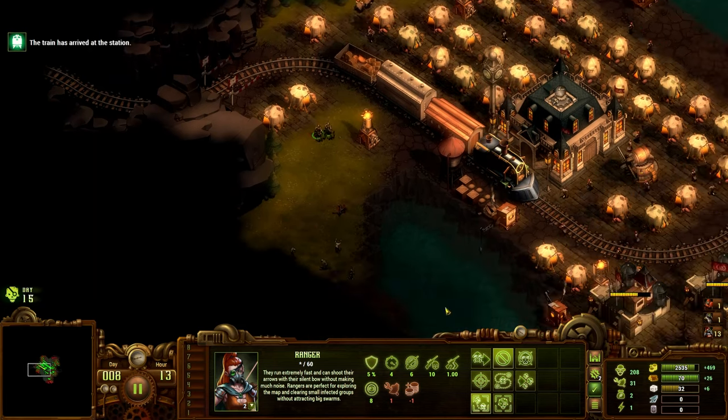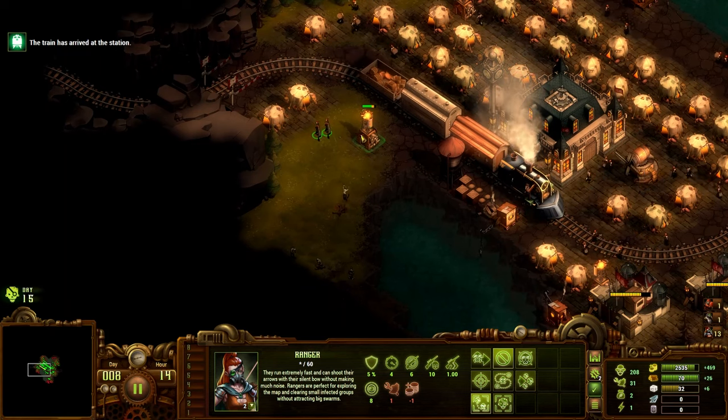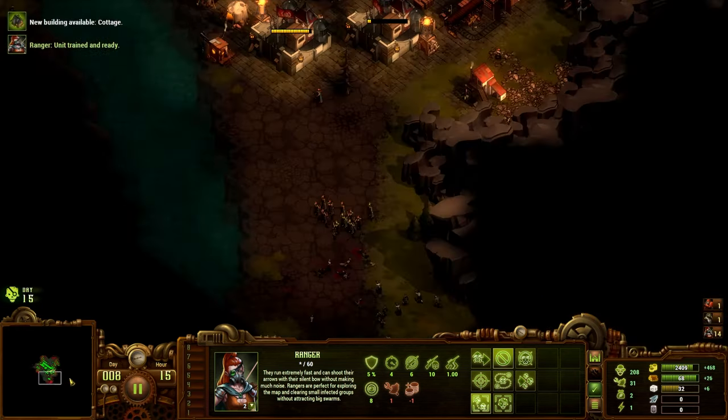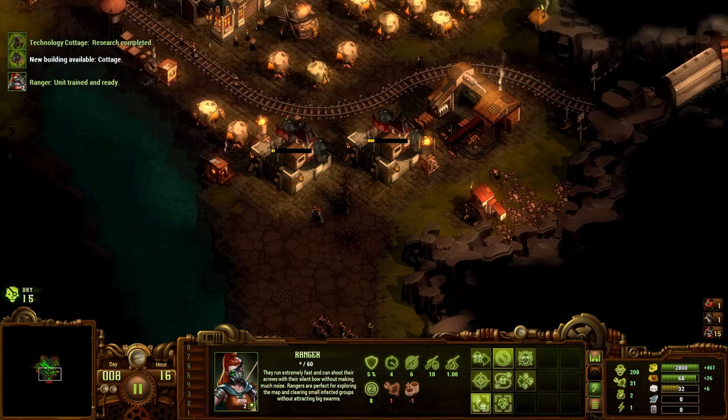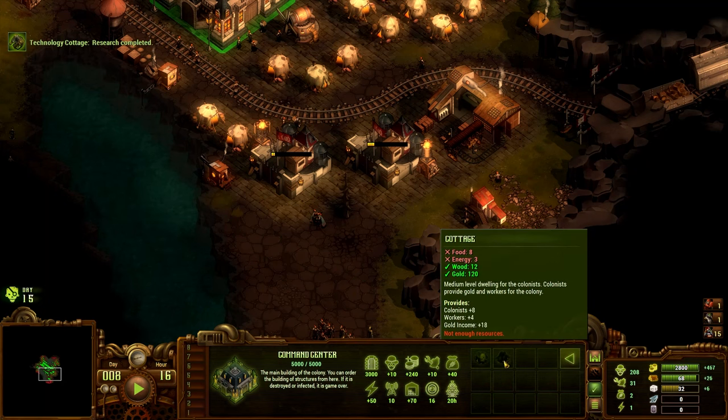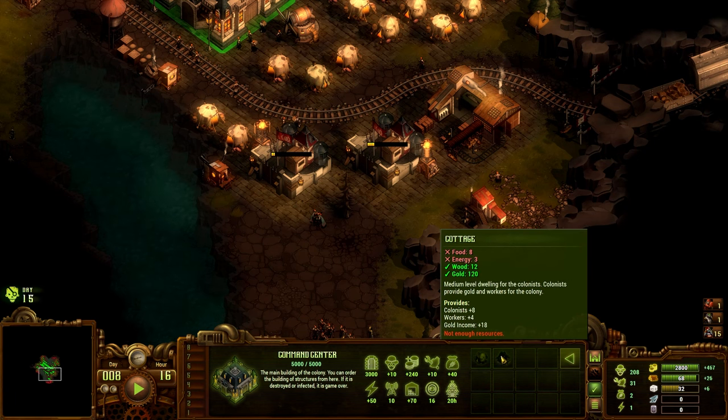Alright, let's repair everything. New building available — cottage! It takes eight food. It gives double everything, and more than double gold, but it takes wood.